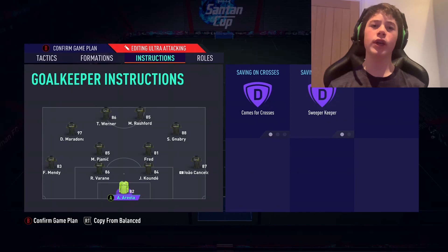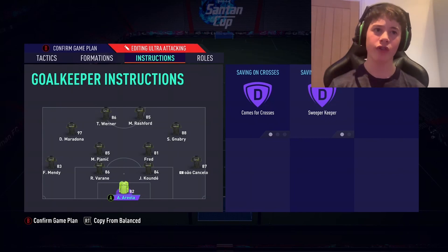Moving on to the goalkeeper — undoubtedly the player with the best instructions — comes to the crosses and superkeeper. If you do not already, I definitely recommend using it. This basically means your goalkeeper is going to be more aggressive, catching the ball off corners and free kicks and punching the ball out, and even tackles the striker when he's running in behind our defence. It's really, really useful — he's saved me so many goals and I really recommend it.